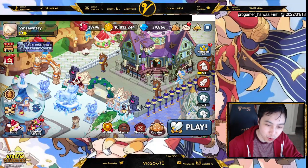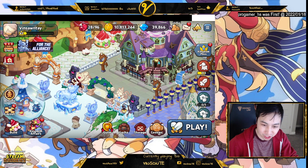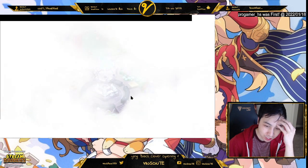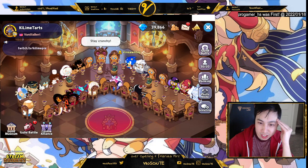Hey, Vaisante here. It may not be obvious where you can change your cookie in the guild, so first let's go to the guild. Then you will have to go to the guild hall area, which is right here.